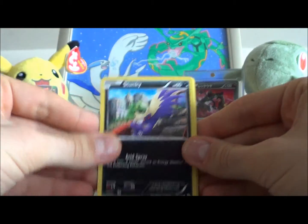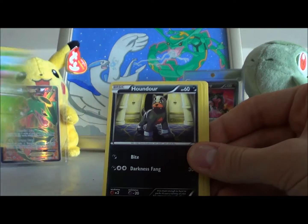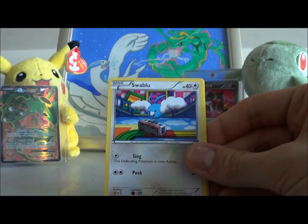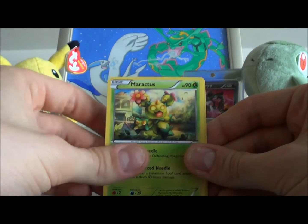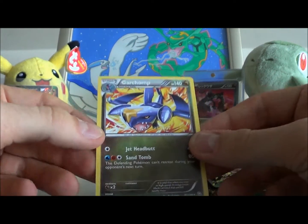Right. Stunky, Rock and Roller, Hotpip, Houndour, Mareep, Azurill, Swablu, Aractus, Flaaffy Reverse, and another Garchomp.